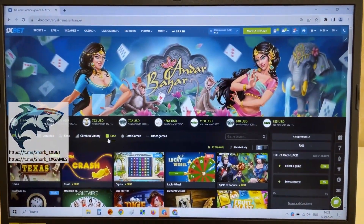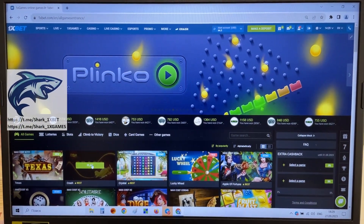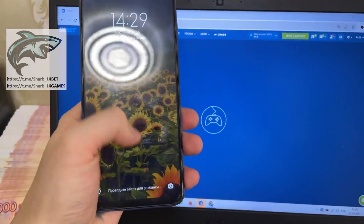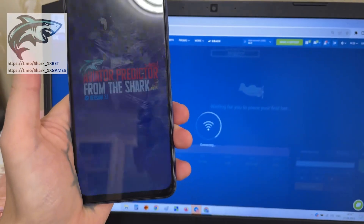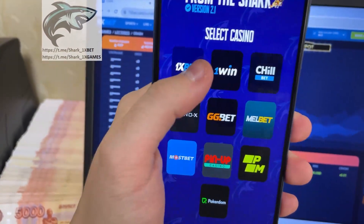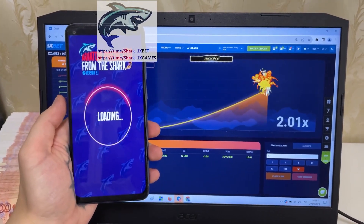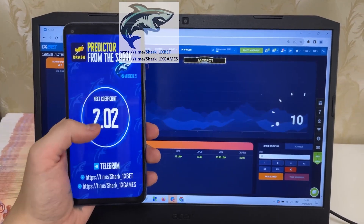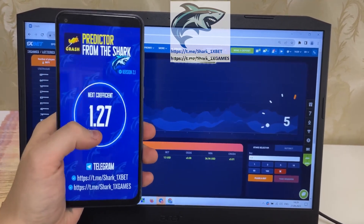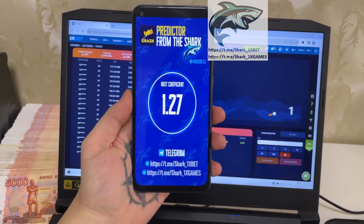Let's go. I want to show you how it works — go to the official 1xbet website, crash game. I place my mobile Android phone, go to the other predictor application, go to 1xbet. You see this is old coefficient 2.02, just wait. You see next coefficient — 1.27. Look at this my friends, how it works.